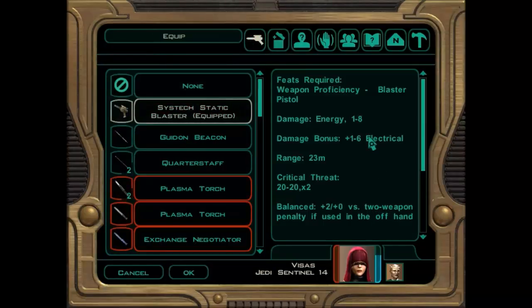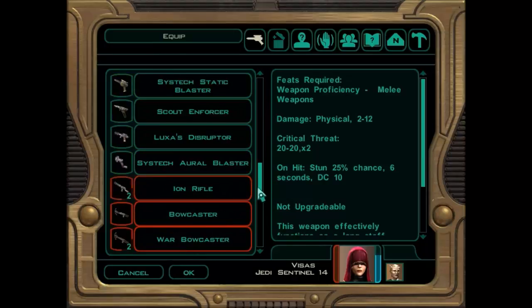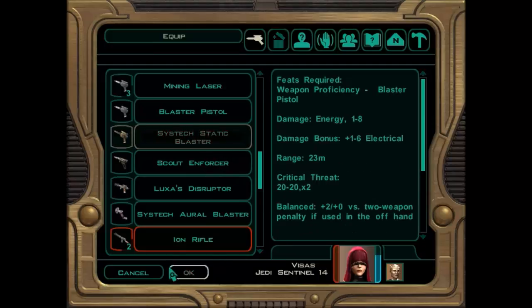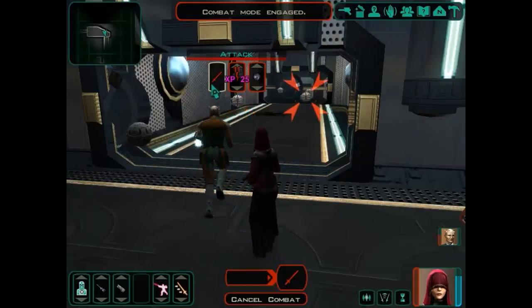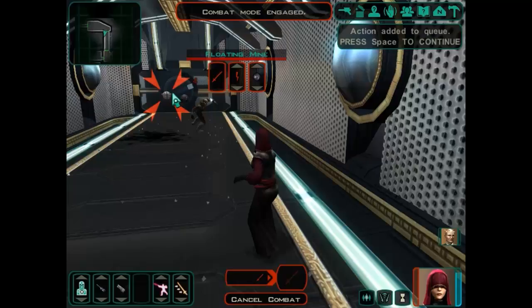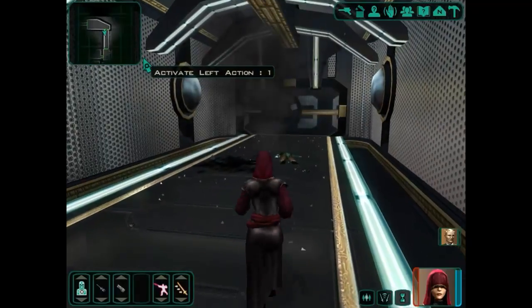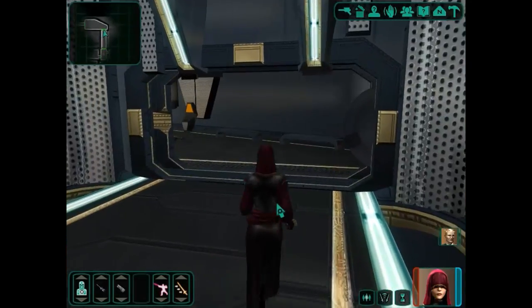She's got the blasters and is using the force pike — 2 to 12 damage. We're going to change that to a static blaster instead and start firing at these things. Bayouder got too close — I didn't want him near the mines. I should have put her in solo mode. Sorry Bayouder, but I didn't want him running into the mines. Should have used solo mode there.